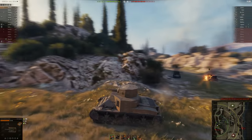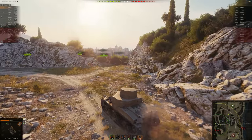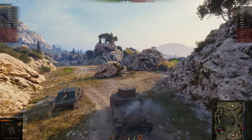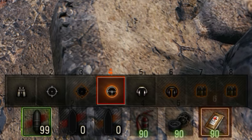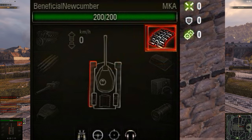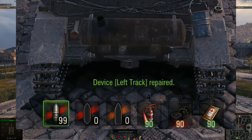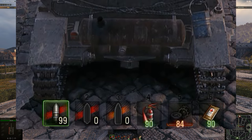So how do you use consumables in battle? While your ammo choices can be selected with keys 1 to 3 on your keyboard, consumables can be chosen using keys 4 to 6 by default — you can modify the keys in settings. If a module is damaged, press the assigned key of the consumable slot, then press the number of the module or crew member you want to repair or heal. For large first aid and repair kits, you just press the consumable slot number to repair or heal all modules or crew members at once. Once used, you must wait 90 seconds, as indicated by the timer, before you can use the consumable again.